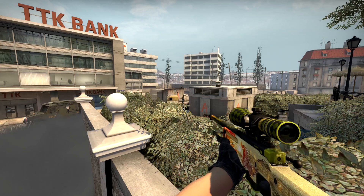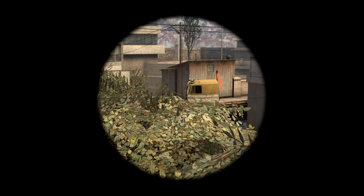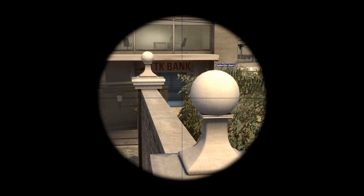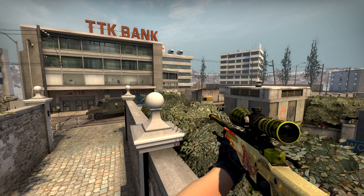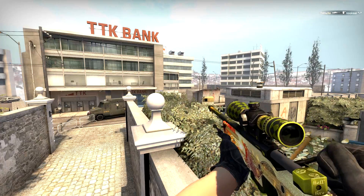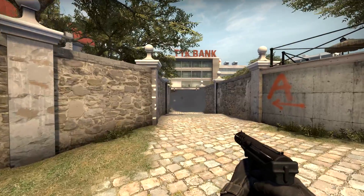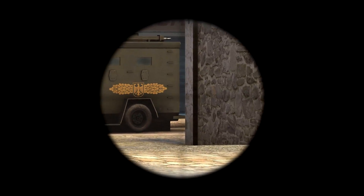From here you can peek towards the truck on site, you can watch bank, and you would even see someone camping behind the big trashcan near city stairs. It's a good idea to smoke off A-Long when doing this, or to have a sniper rifle back at A-Long to stop CT's from pushing around the corner and killing all three of you while boosting.